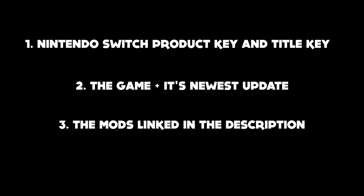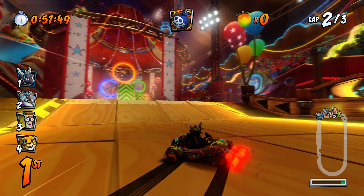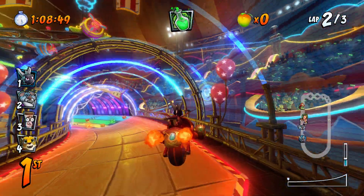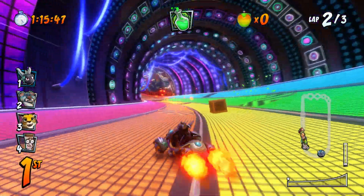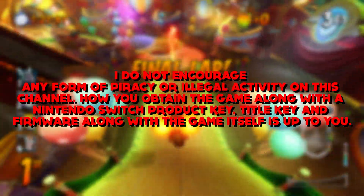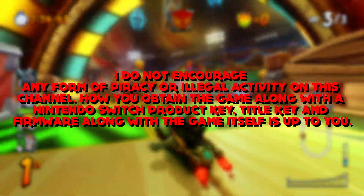In order to set everything up, you will need a few things. One: a Nintendo Switch product key and a title key. Number two: the game itself along with its newest update. Number three: the mods linked in the description. And number four: a Nintendo Switch firmware after 2019. There are a few ways you can obtain three out of the four items on this list. The first is by having a homebrewed Nintendo Switch and extracting everything from your modded console to your PC. The other is via downloading it on the internet. For obvious reasons, I will not and cannot show you how to obtain this stuff illegally on the web, and I do not encourage any form of piracy on this channel, despite my personal views on the topic. Just to make it as crystal clear as possible: I do not encourage any form of piracy or illegal activity on this channel. How you obtain the game, the Nintendo Switch product key, title key, and firmware is up to you.